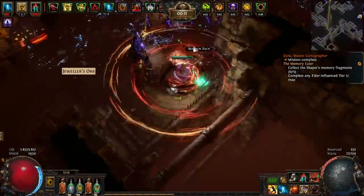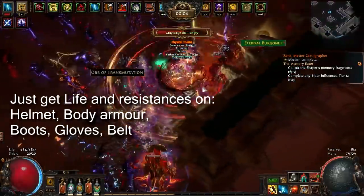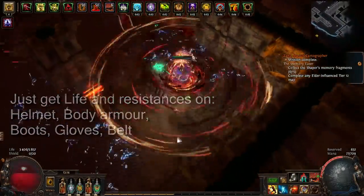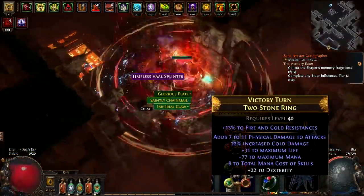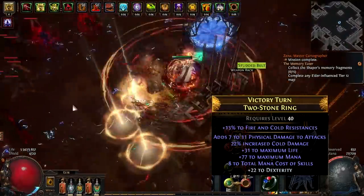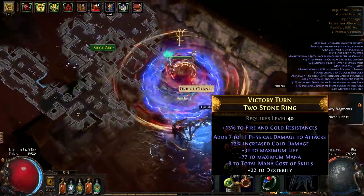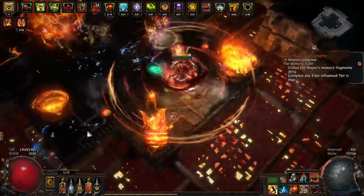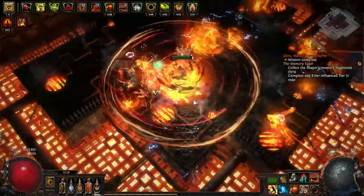For items it's pretty straightforward — there is one item that you really need, and then focus on getting a good weapon. For helmet, body armor, boots, belt and gloves, just try to get as much flat life and resistances as possible. For jewelry, you need either a ring or amulet with minus mana cost of skills. Legion enemies drop almost anything including these kinds of rings, so they are pretty cheap to buy and easy to farm. The reason you want the mod 'minus total mana cost of skills' is that your Cyclone costs only 2 mana, so even on a 6-linked Cyclone with one of these rings, your Cyclone would cost 0 mana. You do not even need to worry about mana leech — just spin to win.